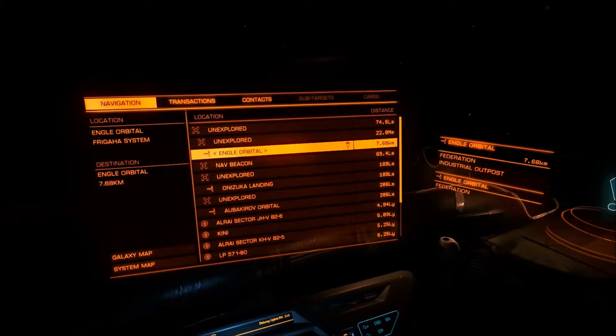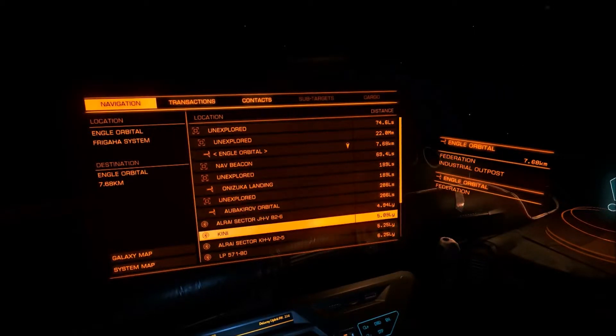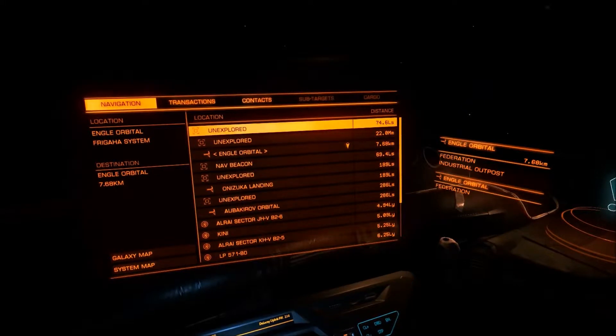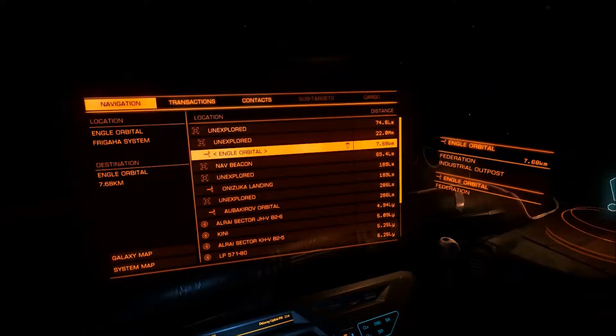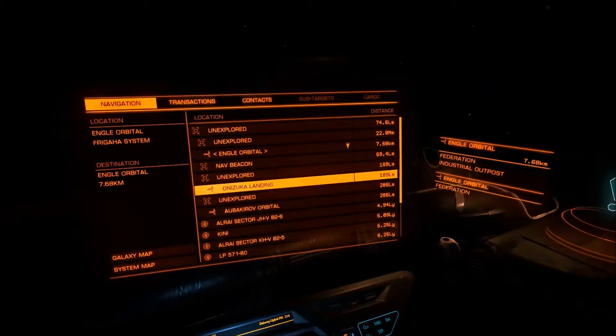On the right side of the screen we've got a list of all the destinations that we can currently travel to where we are — a list of locations with distances to us. Each location has a different icon so you can see roughly what it is you're going to. The unexplored ones and the ad beacons have these square logos. Engel Orbital has that small platform icon. There's various other icons: icons for planets, asteroid belts, stations, suns, stars — lots of different things, so make sure you're familiar with them.